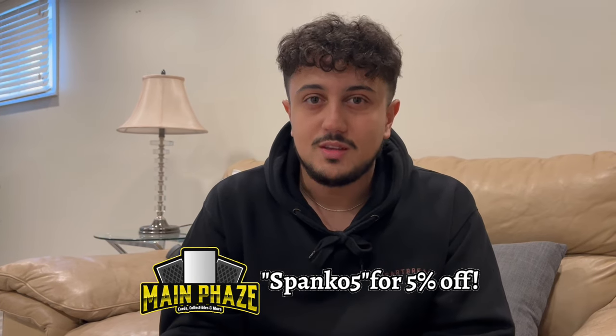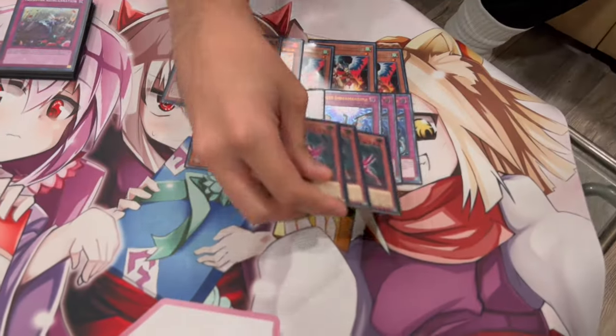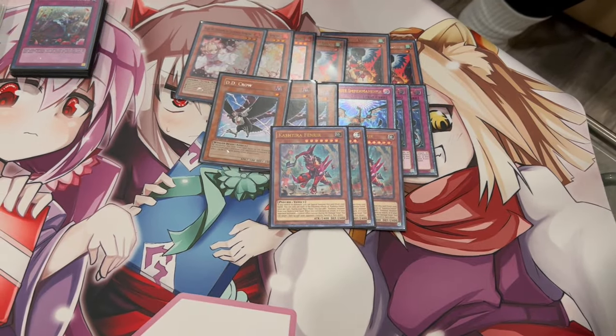I considered playing Ghost Ogre, but the problem with Ghost Ogre is it's only really good into Centurion. So I wanted something a little bit more versatile. D.D. Crow is really good into pretty much everything else in the meta right now, so that's why I'm deciding to play D.D. Crow. And then lastly, a card that's not a Hand Trap but a card that I feel like you need to be playing in Trickstar is Fenrir.